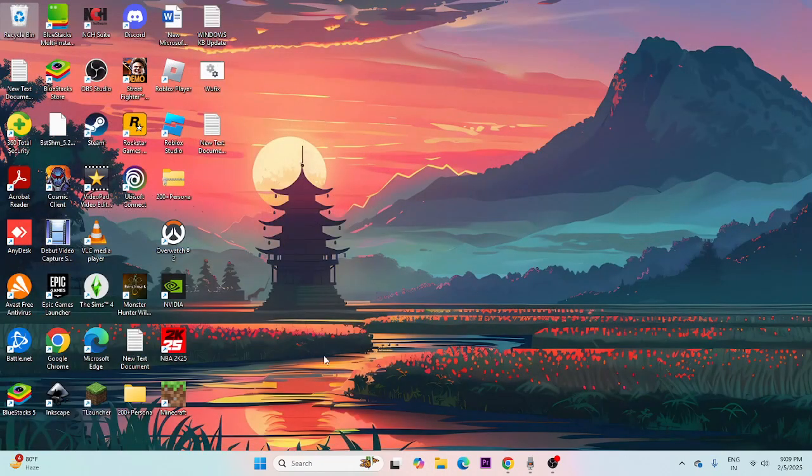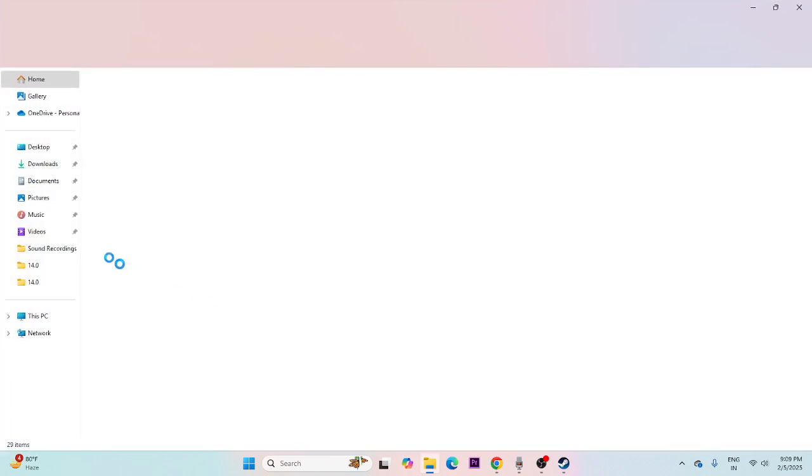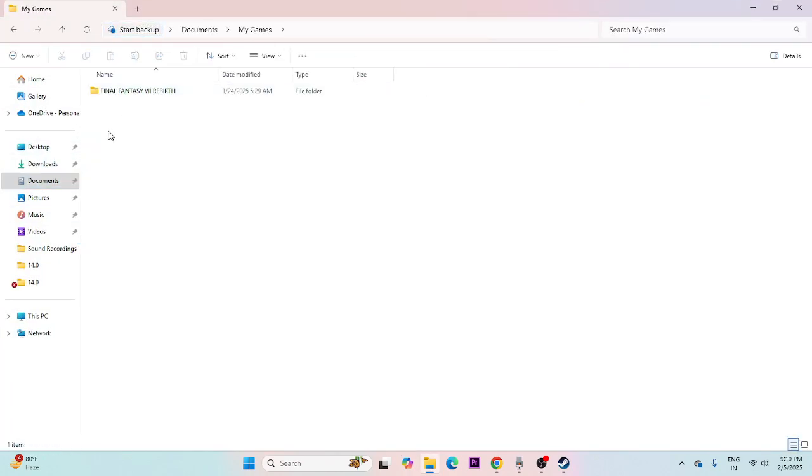The next fix is to delete the saved game files. Go to File Explorer, navigate to Documents, then My Games. There will be a separate folder for Street Fighter 6 — delete that folder. Keep in mind that doing this will lose all your game progress and you'll have to start from scratch, but it has worked for many users.